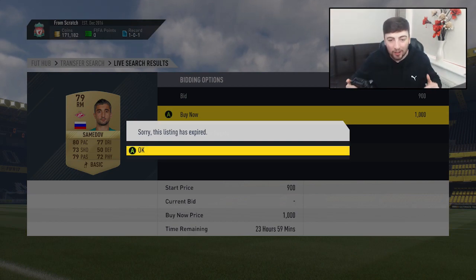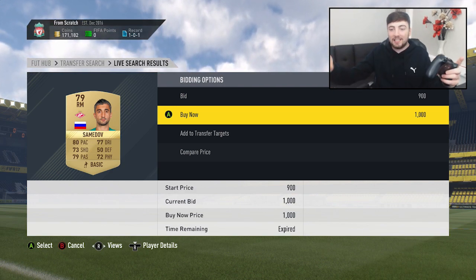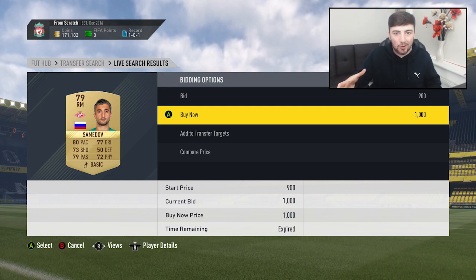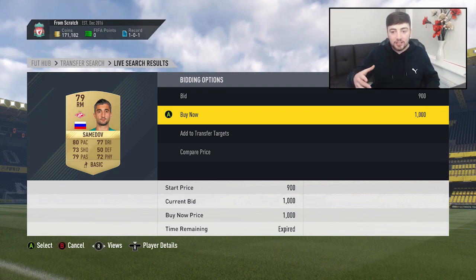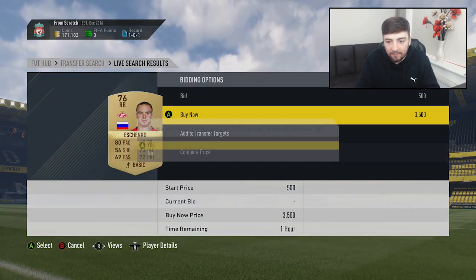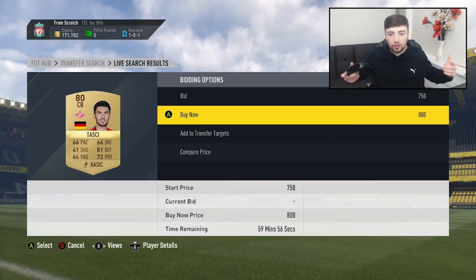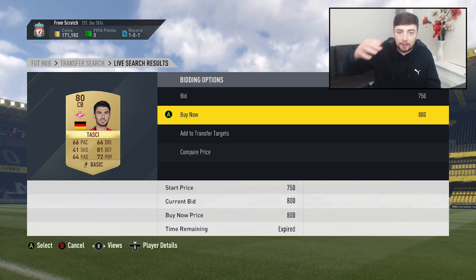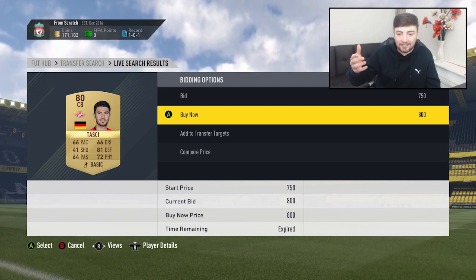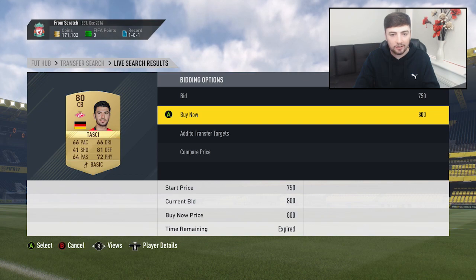I've missed another incredibly cheap Spartak Moscow player at 1,000 coins. These people who are listing them clearly do not realize they are selling for basically 10 times that amount at 10,000 coins. A lot of cheap Spartak Moscow cards come onto the market all the time, so you just have to be quicker than the other person trying to snipe them and you will make yourself thousands of coins from just one snipe alone. It will be harder to snipe the cheaper cards — and there's another one at 800 coins! Over the last 10-15 seconds I've just missed out on probably around 18k profit.